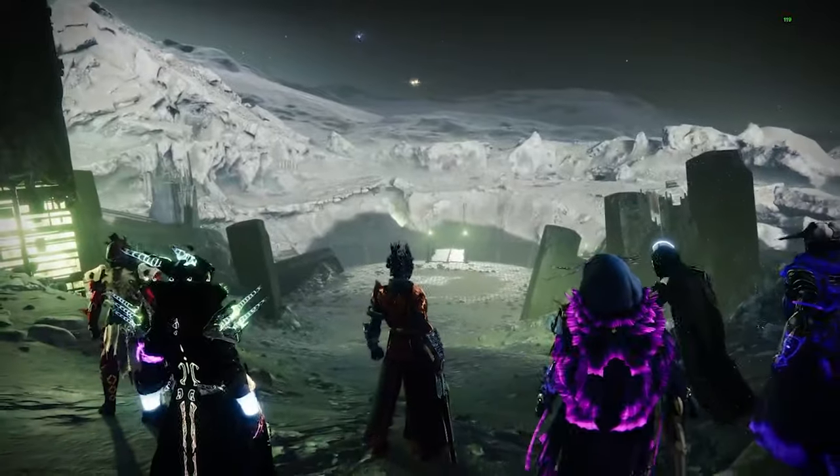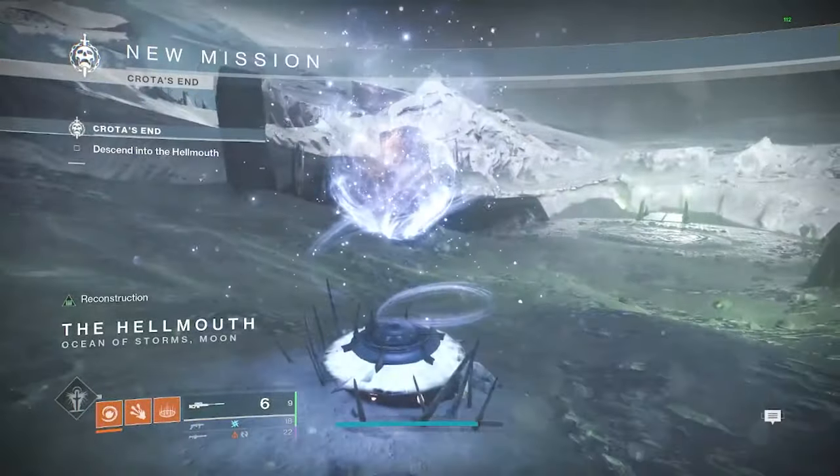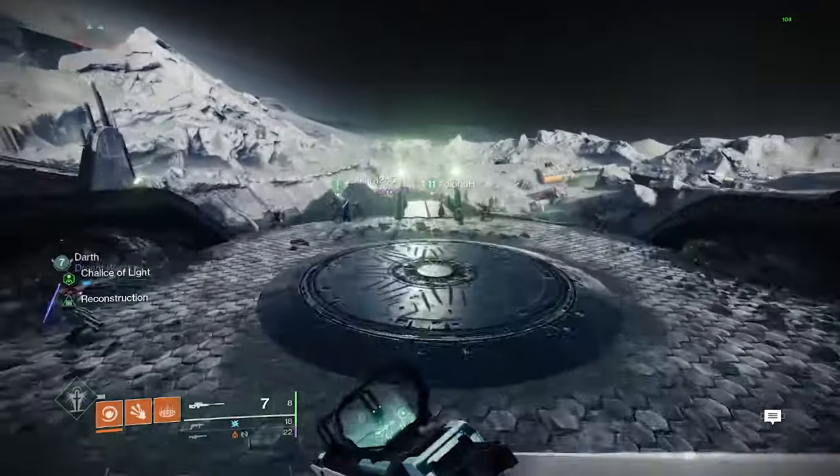To get this chest you have to activate three statues along the way throughout the raid, but you have to activate the correct ones. When you load into the fresh raid and you're at the entrance building the bridge, look across the Hellmouth for three pairs of statues off to the left as shown.